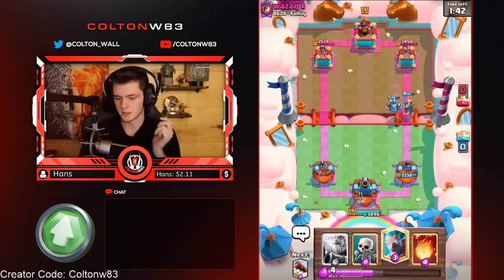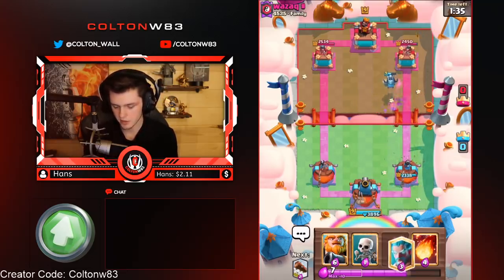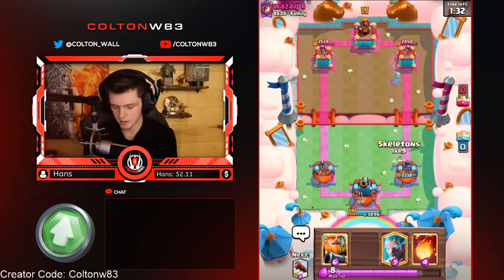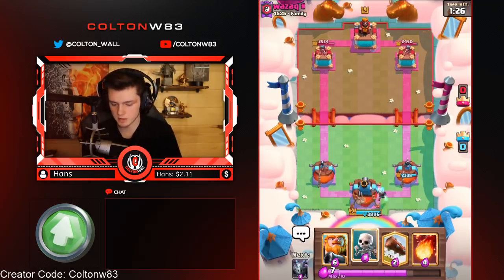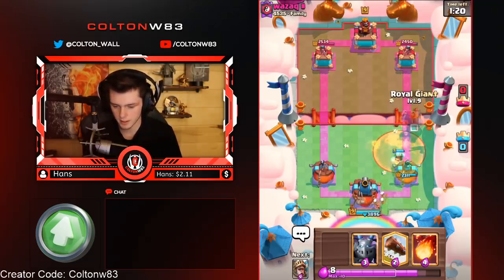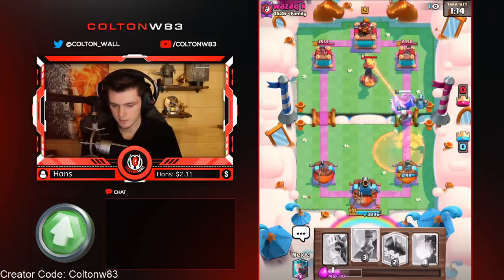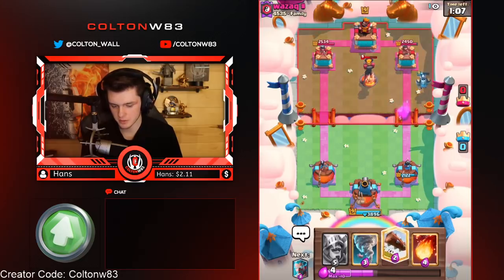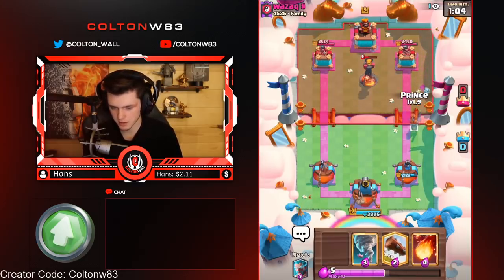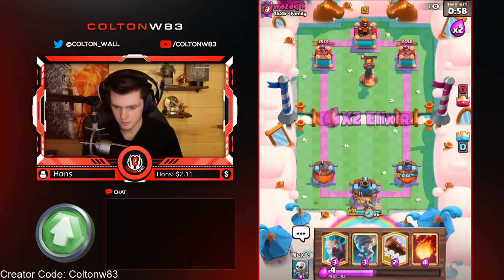That was really good because I don't necessarily need NATO. So if he has a big win condition like a giant along with his miner, I can still ice wiz, log, skellies, Prince it and be okay. And NATO there made my Prince charge without getting its charge cancelled by the electro wiz. Then he had to defend really hard with other stuff. As you can see I'm actually up quite a bit in elixir, and we're gonna go in with this because poisoning an ice wiz is not very good. I don't even think he needed to roll delivery there. So it's gonna be hard to get through — we're gonna have to do Prince on the inside and then RG on the outside, mega minion maybe on the inside too.